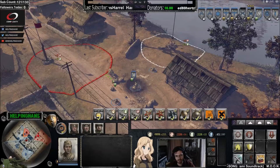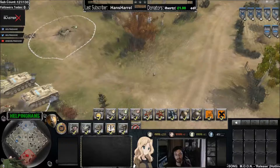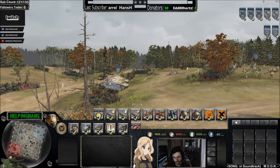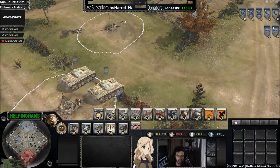The last thing to talk about is elevation—a point not many people think about, but it occurs on certain maps. Angerville has quite significant elevation, with a noticeable incline across the terrain. This means units like tanks, packs, and anti-tank guns are more likely to miss their shots when firing uphill. We'll turn these stugs into enemy stugs to demonstrate.